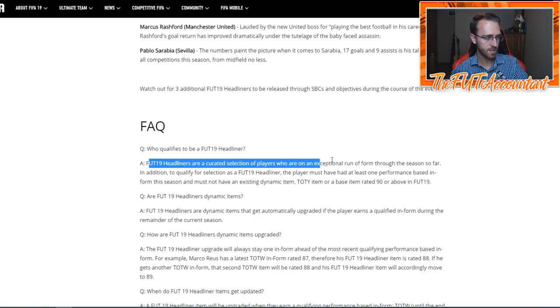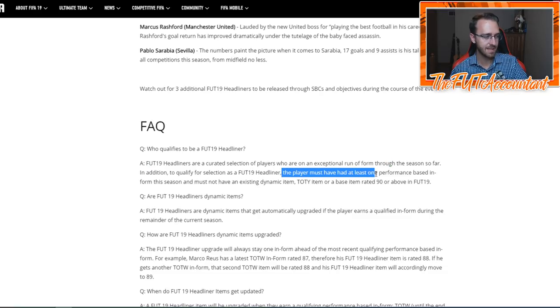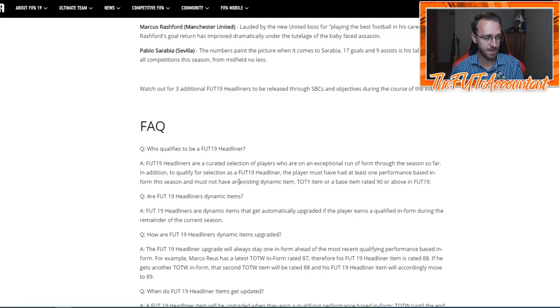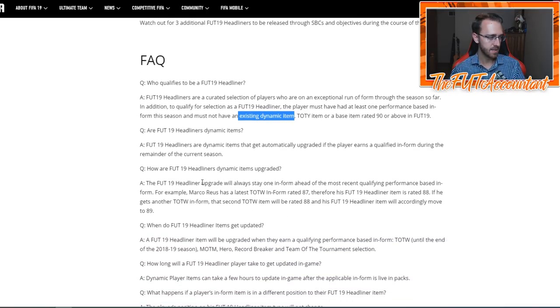Looking at the frequently asked questions - FIFA 19 Headliners are a curated selection of players on an exceptional run of form. To qualify as a Headliner, the player must have at least one performance-based in-form and must not have an existing dynamic item. So a Team of the Year card, a base item rated 90 or above, or an existing dynamic item like a Road to the Final or Ones to Watch disqualifies them. Anyone who is in Road to the Final, Ones to Watch, Team of the Year, or has a base card rating of 90 or above cannot get in as a Headliner. The Headliners are dynamic items - they get upgraded if a player earns a qualifying in-form throughout the rest of the season, and the upgrade will stay one rating ahead of their highest rated in-form.